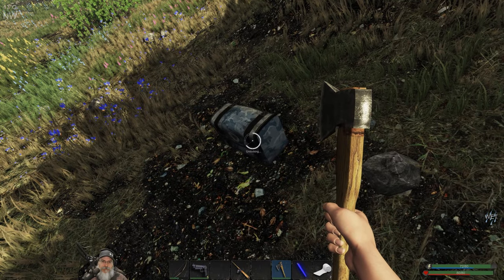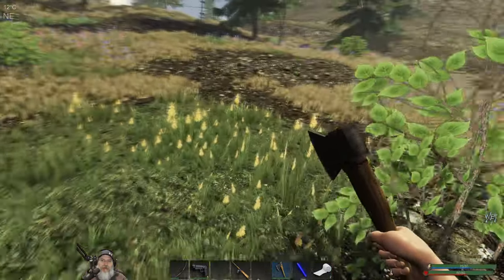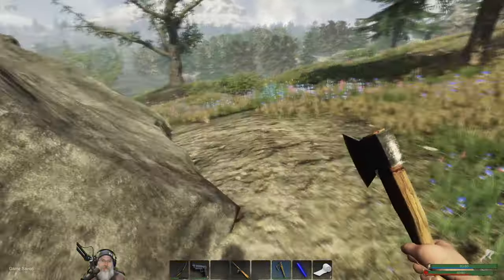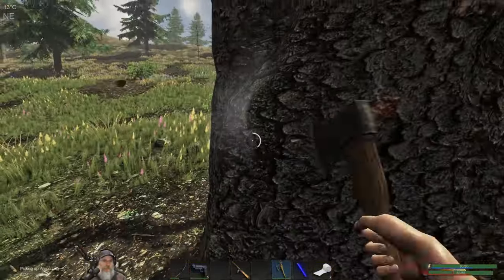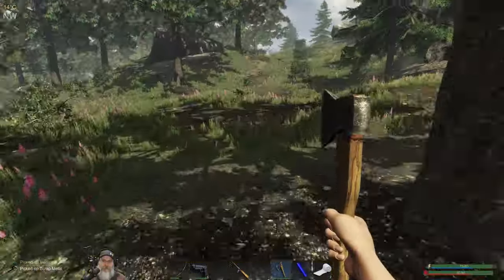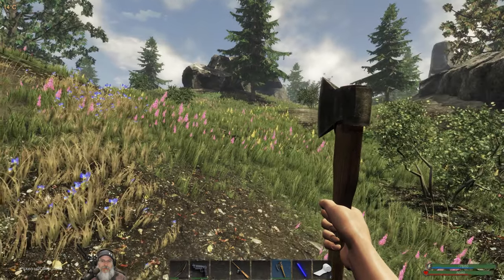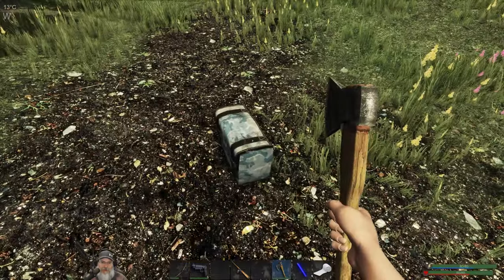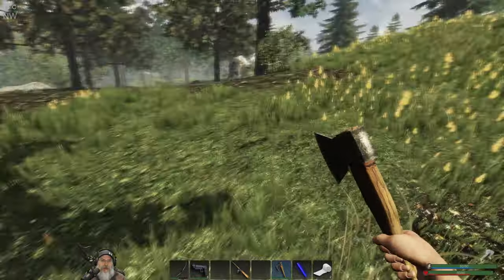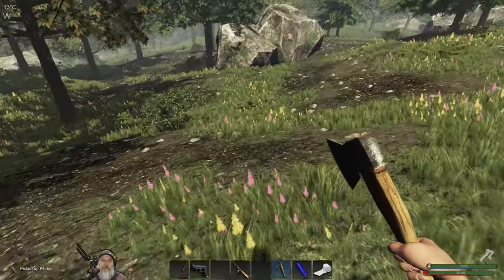Here's an ammo crate - nice, we got two full clips of pistol. We do need to start thinking about killing some level one wolves too. There's a carrot... never mind, that was a carrot seed. We'll have to save it for the garden. We have another ammo crate with some nails and arrows - we'll take it. Nails and arrows are good. And another ammo crate - I told you this was going to be a good day!